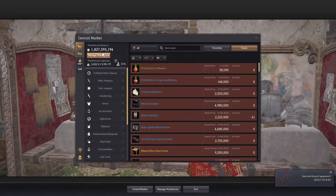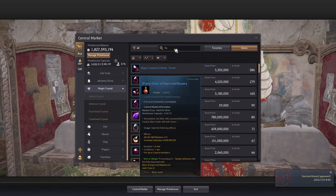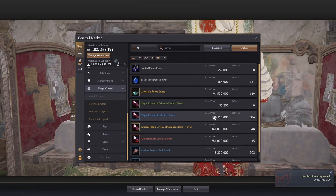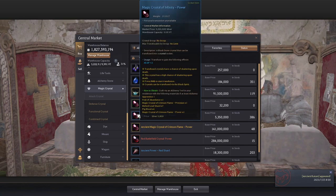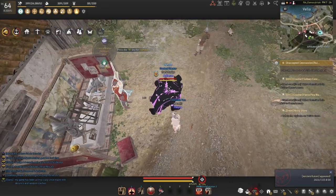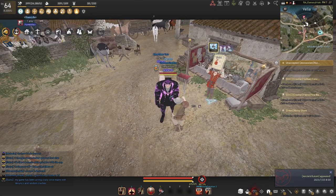From there, I'd recommend grabbing some cheap AP crystals — search 'power' on the market and you'll find ones that give +1 AP or even +2 AP for around 5 million each. These stack infinitely, so if you've used six slots for attack speed and crit hit, you can use six more slots for 12 additional AP total. Most people will also grab an accuracy crystal early on depending on whether their class needs it — which is why I'm not going deep on mid-game builds, since it really depends on your class.